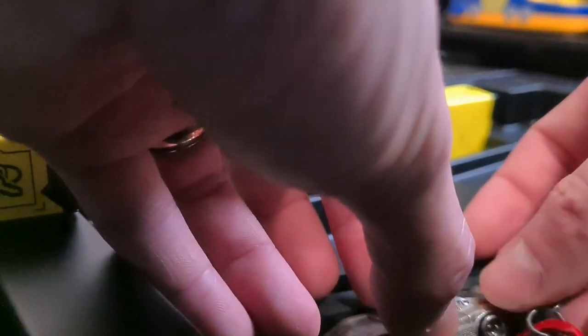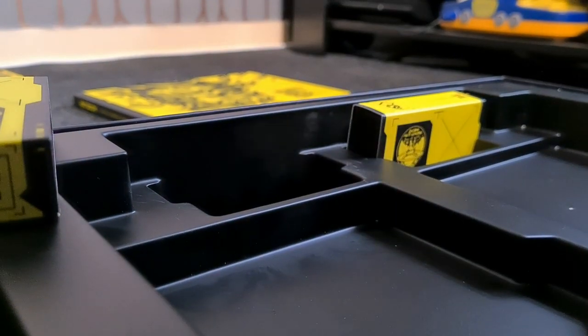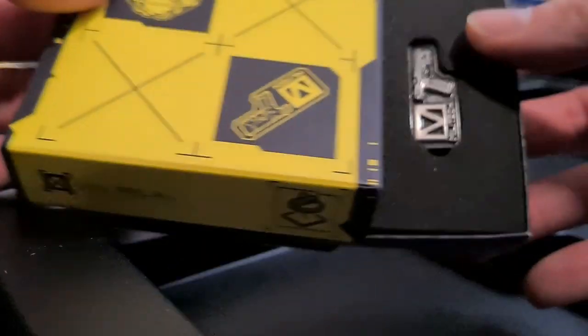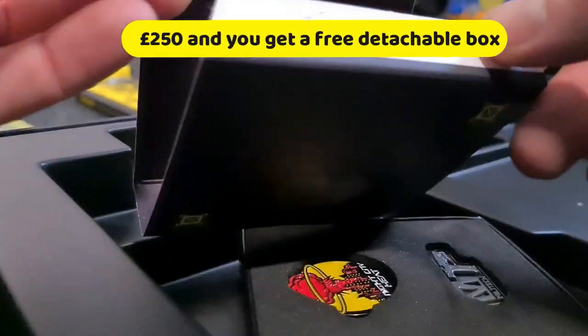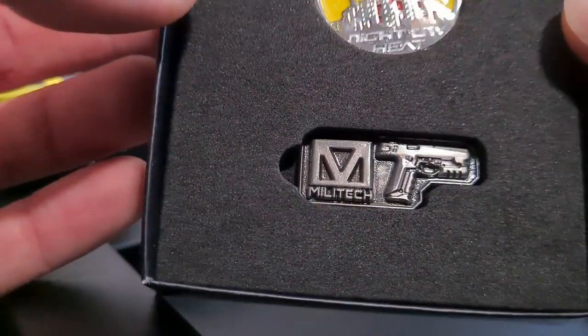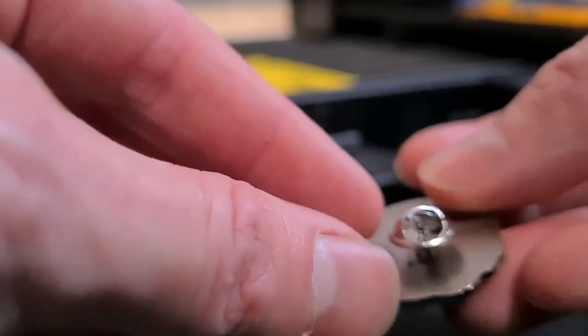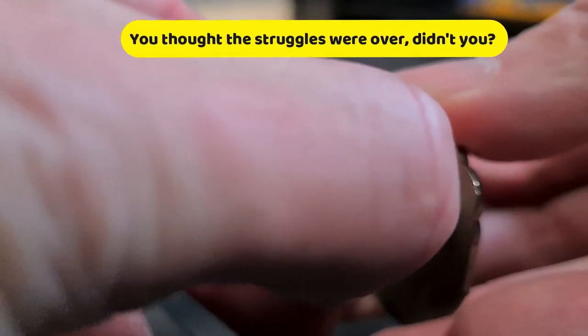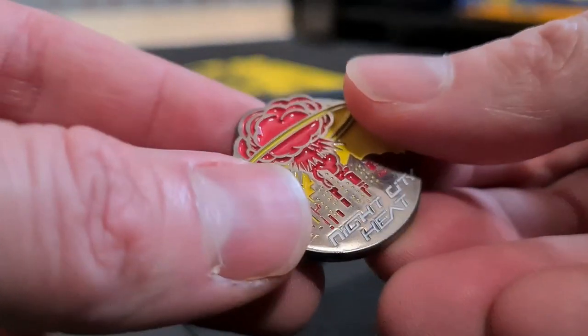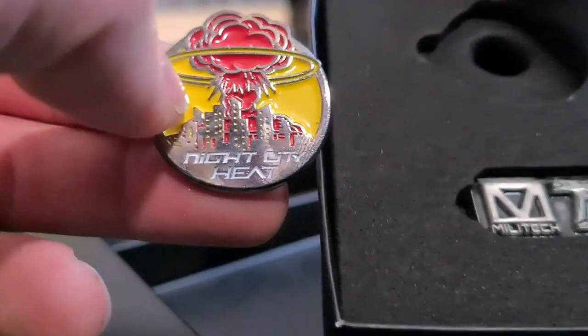There are gonna be much better unboxings of this out there, but I get nervous making videos and this is the first time I've made anything like this. Moving on to the last part - the glue didn't hold up very well so that one's broken. The last one seems to be a set of pins - a nice Arasaka and Militech symbol with a gun. Are these pins? Yeah, they are indeed pins. These little clasps are a nightmare but these are really really neat.